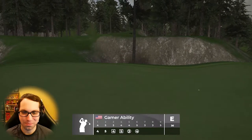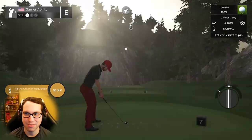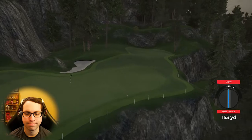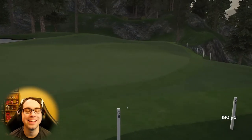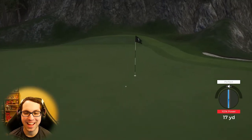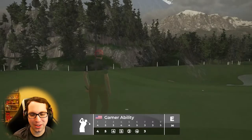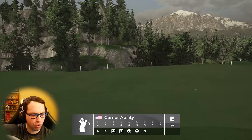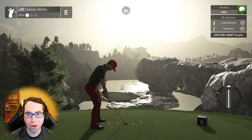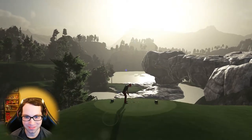Birdie — back to even! We need all the birdies we can get. Significant uphill shot here — 187 yards uphill, going with the three iron. How lucky can we get? That ball was slanted completely to the right and just would not go out. Big thank you to all of you for all the support on the channel during the PGA 2K21 life cycle.